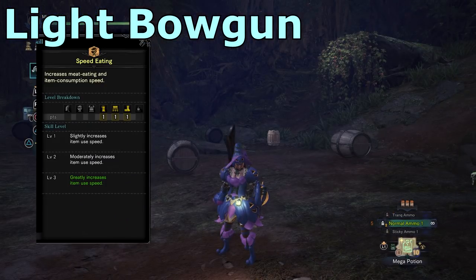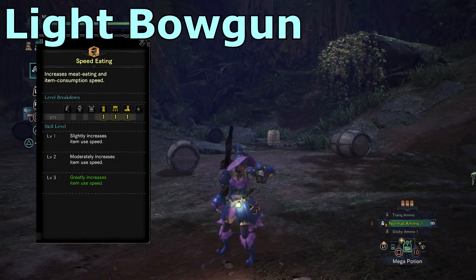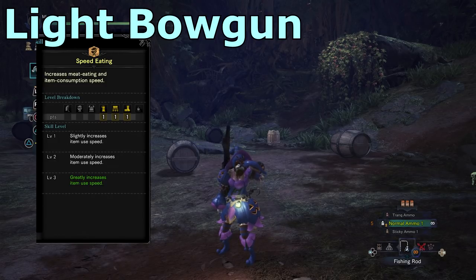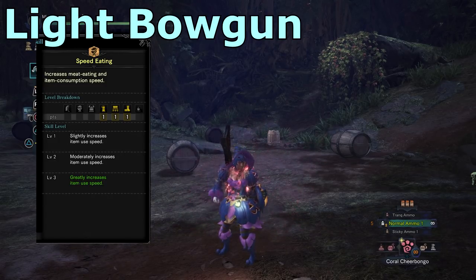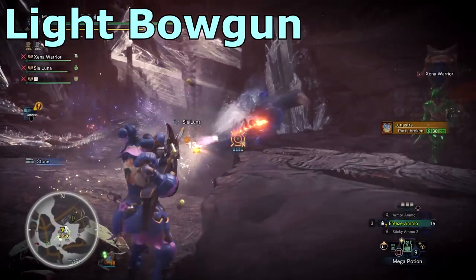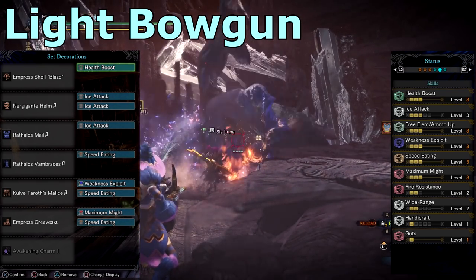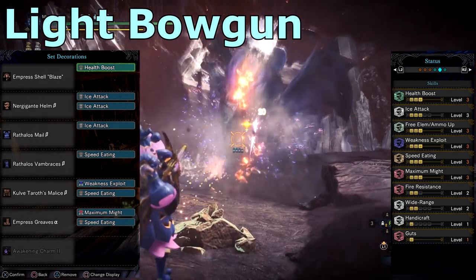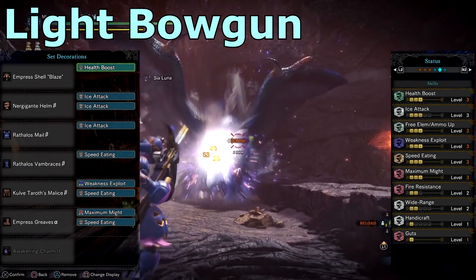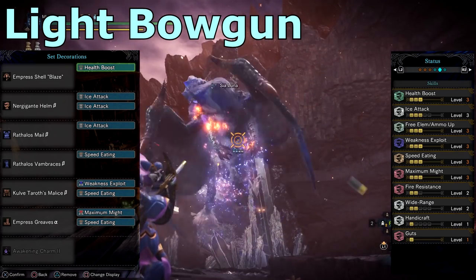I've chosen speed eating as my utility skill to make sure my health is topped off fast. It's also great for quickly consuming buff items before you engage in a fight. Other good options are recovery up, which increases all healing by 30%, and mushroom mancer — if you can reach level three, mandragoras will give you a max potion effect, although it does not work with wide range. One thing to note for Lunastra is that you can't use elemental shots through the blue flames, but I was able to shoot her wings with slicing ammo, which is the weak spot for slicing. I found this helpful for groups that are adamant to fight her amongst the blue flames. Otherwise, aim for her head or through her tail to optimise freeze ammo.